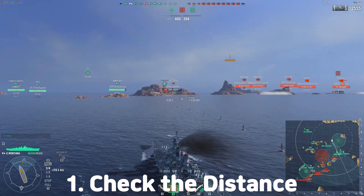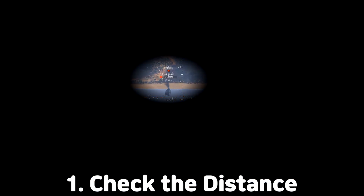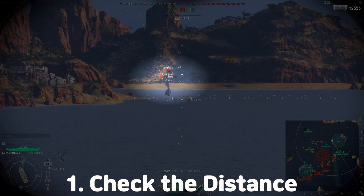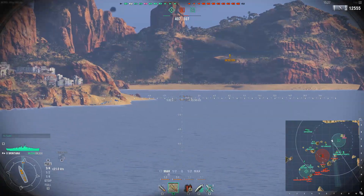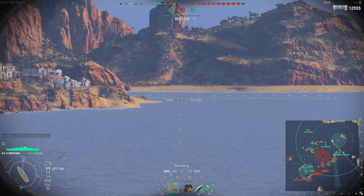To make an easy blind shot, you have to know about the distance to the target, so try to remember it quickly before it disappears. Here is the target distance: 10.9. I didn't aim at 10.9 exactly because my ship was moving forward to the target, so it should be less than 10.9.